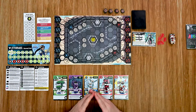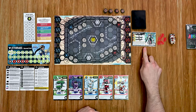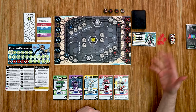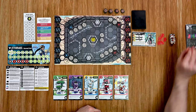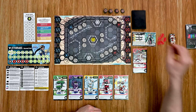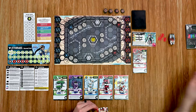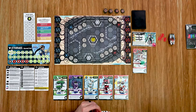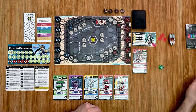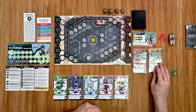Before getting into the game there are a couple of setup steps to take care of. The boss starts with two minions out on the field so we have to spawn those first. The first one revealed is an AWE100 — we pull his token and place it on starting point number three. Our second minion is an SSM200, and he'll come out on spawn point number six, way up there.